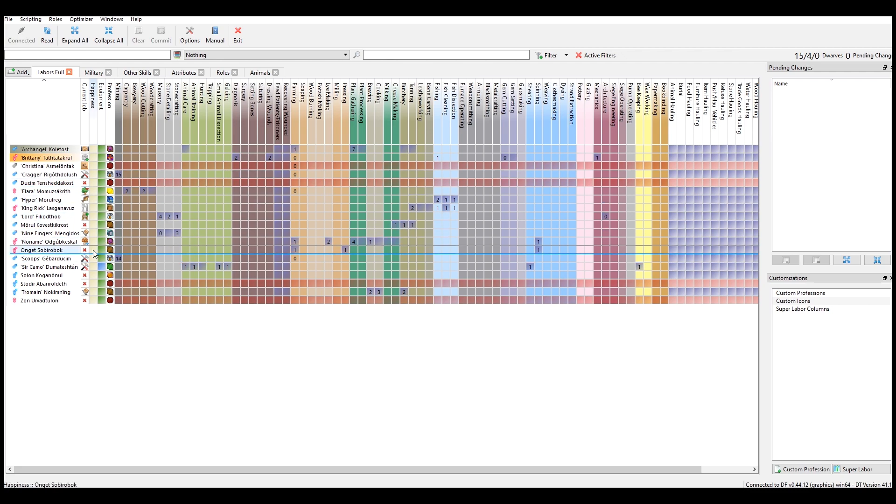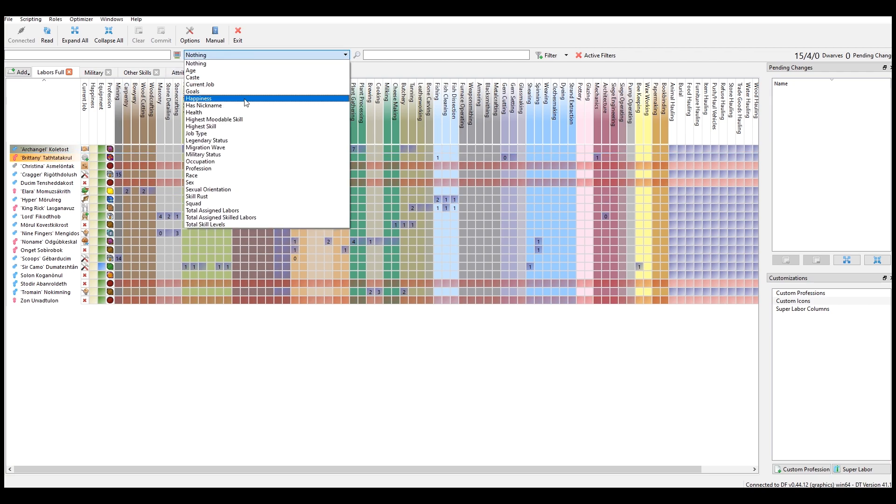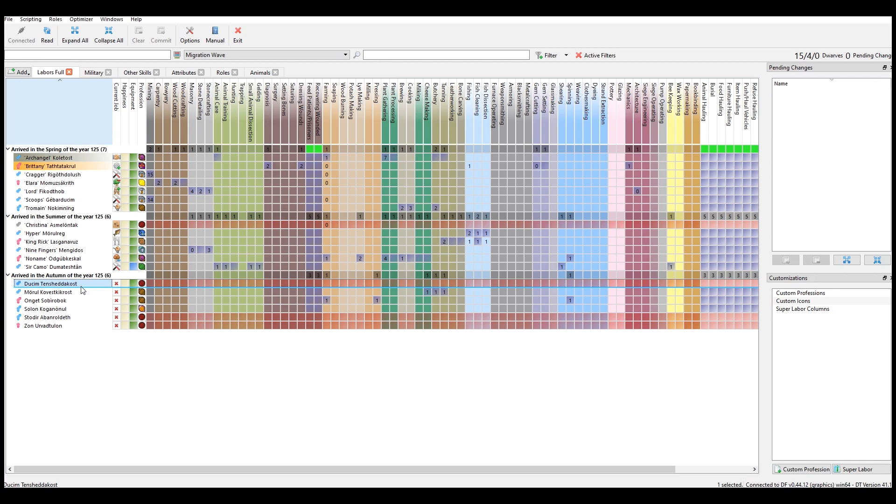You can sort it by migration wave, I'm pretty sure. Wow, talk about some useless dwarves — first of all, most of them are children; second of all, there's nothing here. Okay, that's fine though. The guy who I made a mining dwarf — actually, it didn't go through. So this guy does farming and stuff, then we got cheese making, butchery, and tanning.